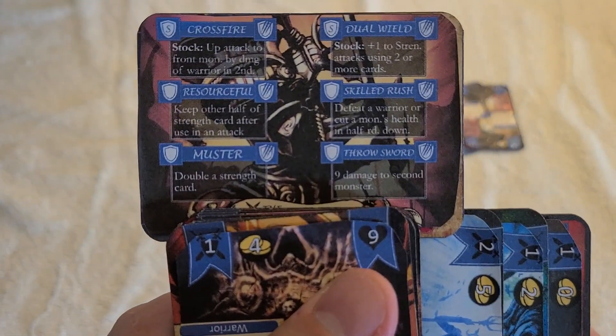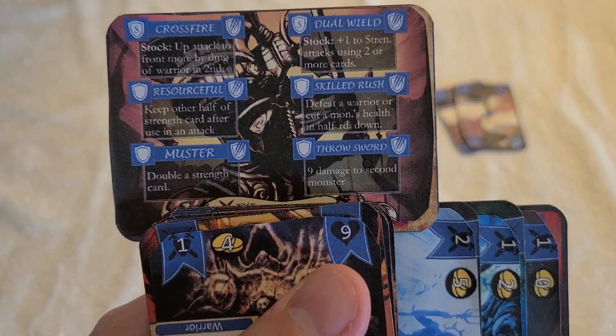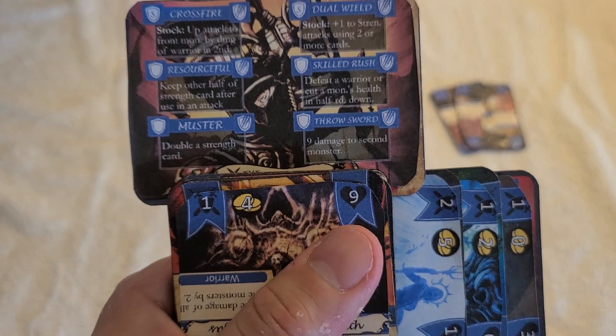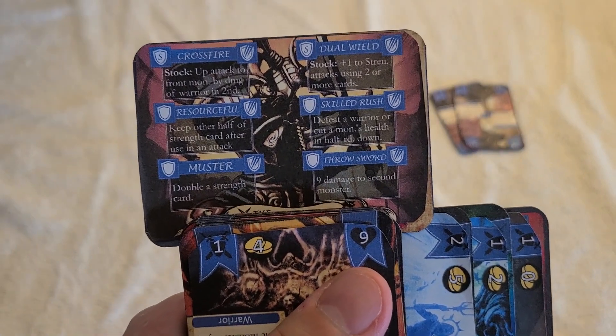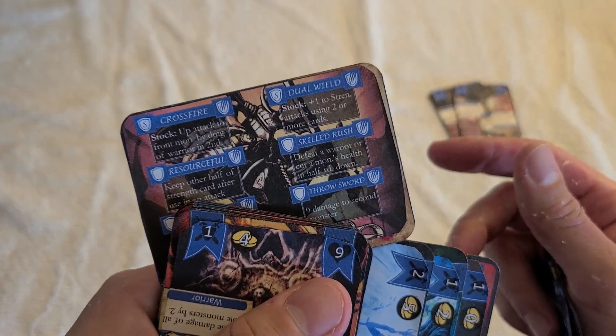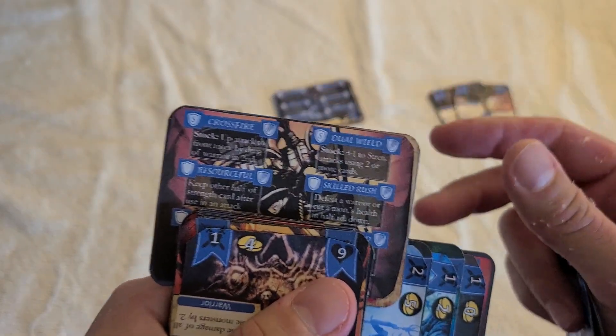My character's abilities are going to be useful as well to sort of manipulate the monsters, sometimes deal direct damage to them. Your abilities also function as your health — so when I'm taking damage, I'm also covering up some of my abilities and diminishing my health that way.